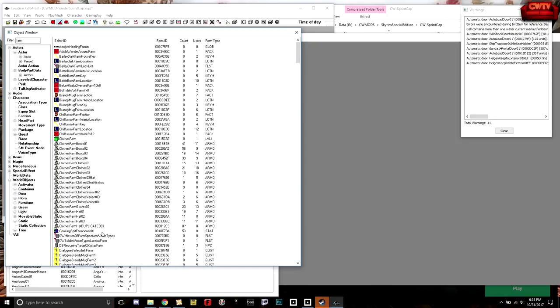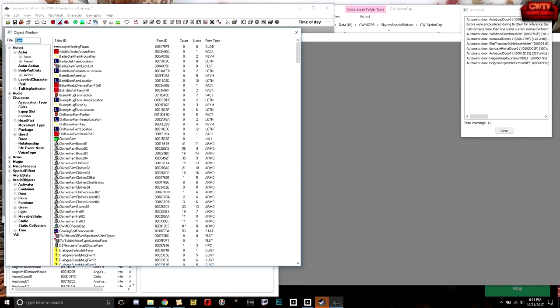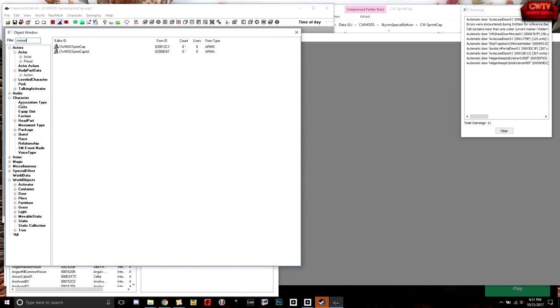Creating armor is honestly a little easier because things are more obviously named. Let's call this Sprint Cap. Same procedure as before — select No, then Yes. Now we should have everything we need. CW mod sprint cap, CW mod sprint cap AA — we've got both.